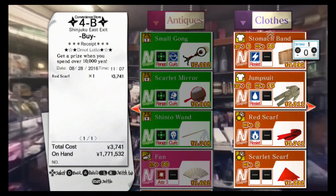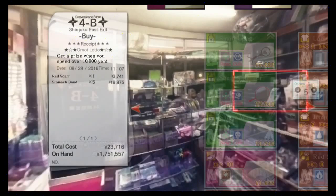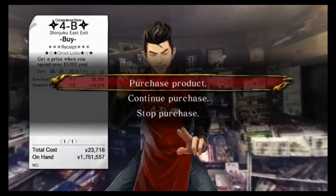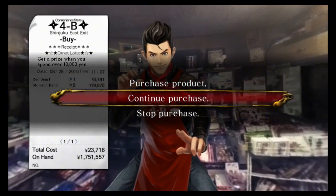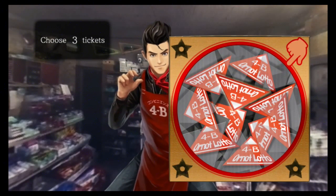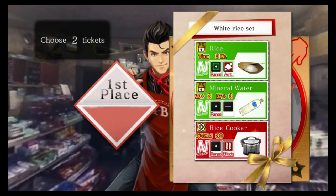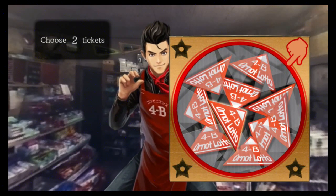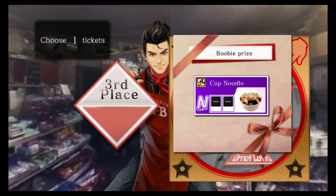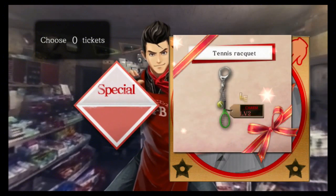But if you buy a lot from the convenience store, you get raffles. These raffles — sometimes you might get lucky and get a charm or a great weapon. Here, we got a charm.